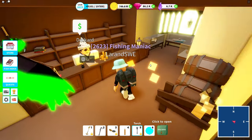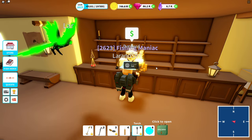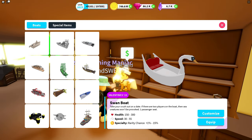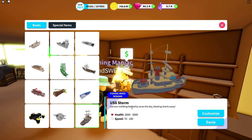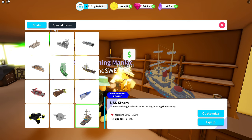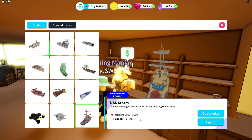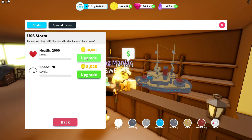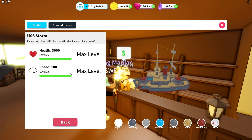I already have it, but just for showcase only — I'm going to work hard on getting these items myself, but this is just for the video. I know I get a lot of questions: 'Can you please show this index item?' These items are ones that I only borrow so I can show you. USS Storm: cannon-wielding battleship, saves the day, blasting sharks away. It has a maximum health of up to 3000 and a top speed of up to 100. We're going to upgrade it fully — health 3000, speed 100.